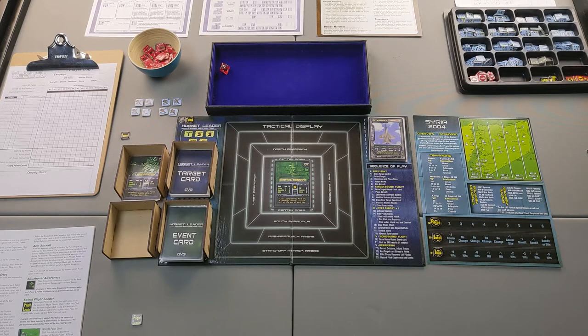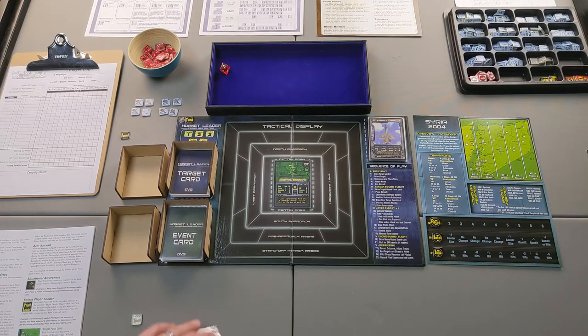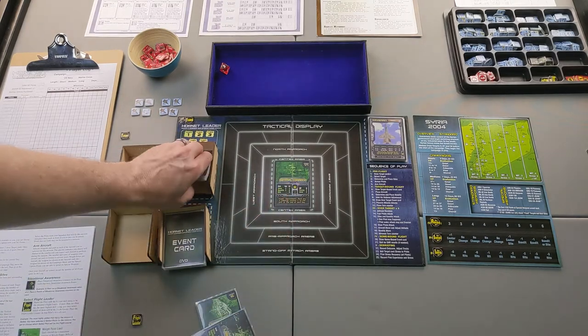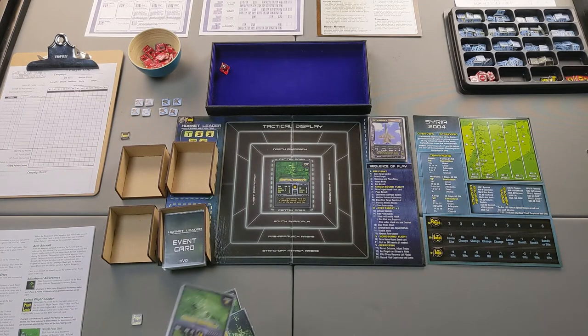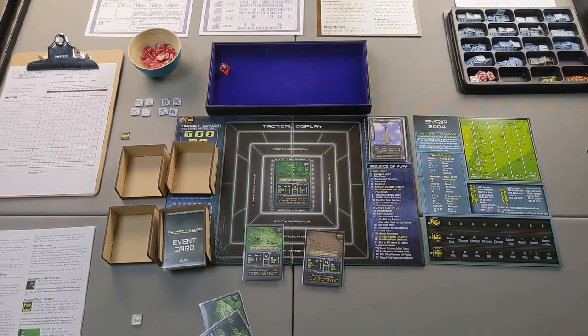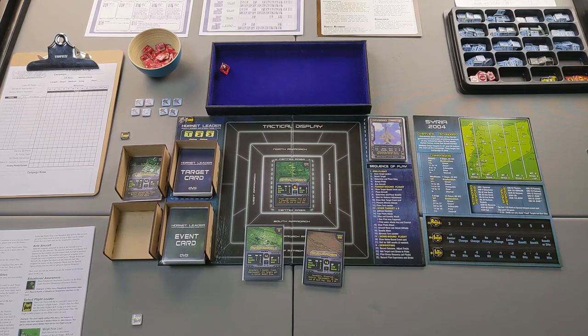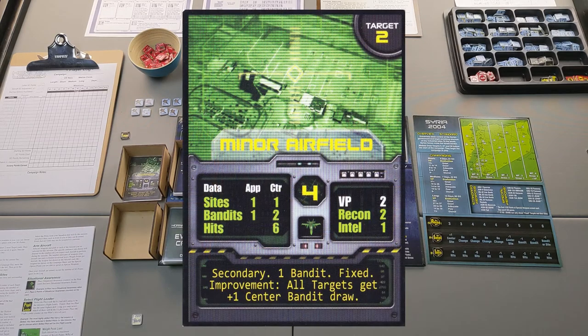I forgot that at the beginning, targets 2 and 56 were supposed to already be in play per the campaign setup notes. Let me redo this — I'll find targets 2 and 56 and shuffle the two I drew back into the target deck. There's target 2 and 56. I'll shuffle the target cards back up and put the two I already drew into the discard pile.